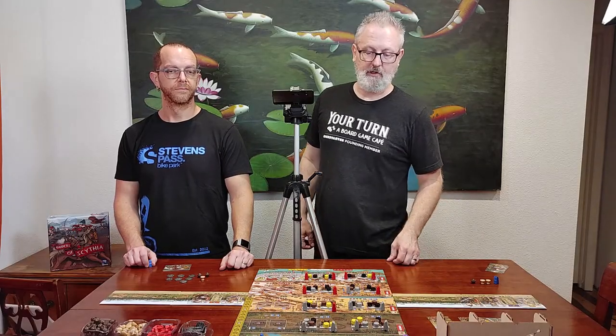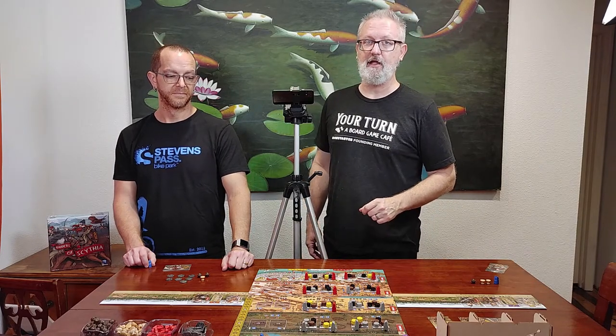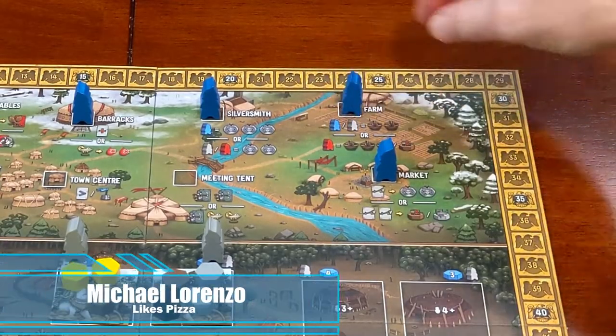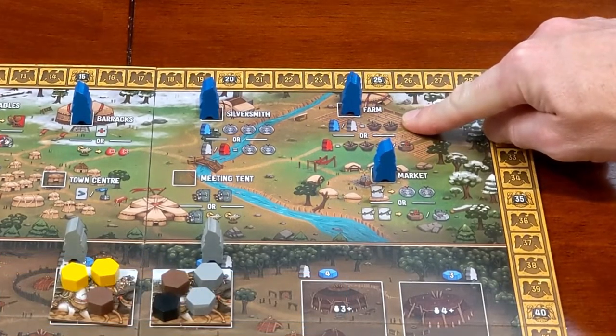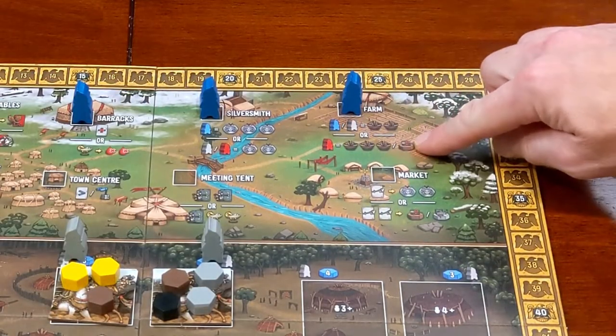We've both taken our first turn, which brings us back around to Mike, and we'll continue to take turns back and forth throughout the game. We forgot to mention that the winner is the person with the most victory points at the end of the game, as with most games. My action — I'm going to place my worker at the farm. Since I'm placing a blue or gray worker, I am getting two provisions. If it was a red one, I'd be taking three provisions or a wagon.